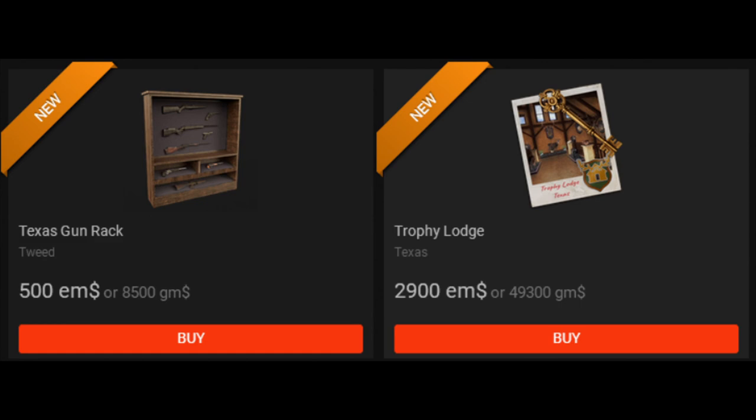We can take a look in the store and see how much the lodge itself will cost as well as the gun rack. The trophy lodge itself will cost 2,900 EMs or 49,300 GMs, and the gun rack will be 500 EMs or 8,500 GMs. It's really not a bad price for that lodge, and I think you guys will agree once we actually go and take a look.